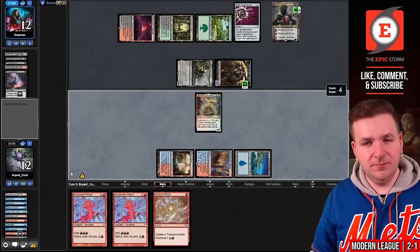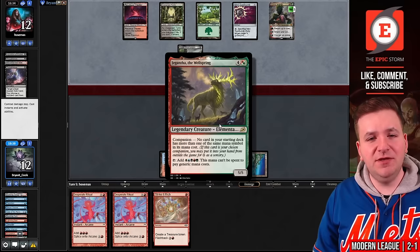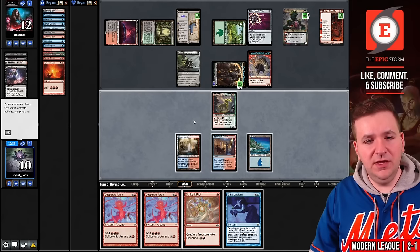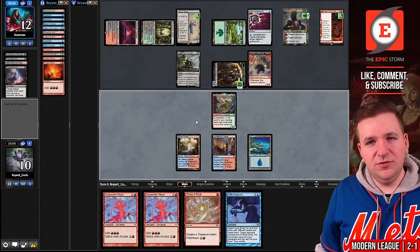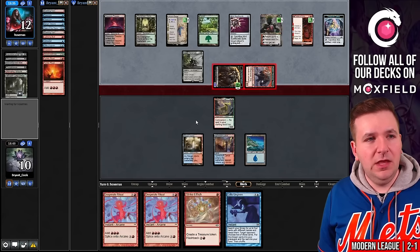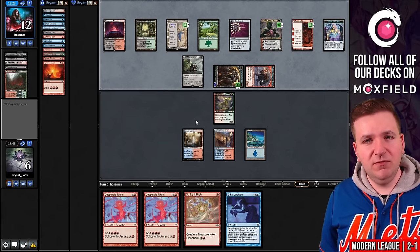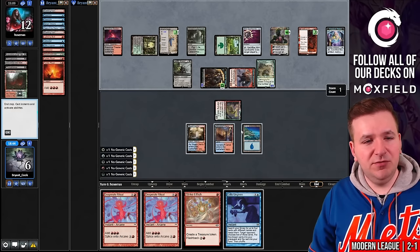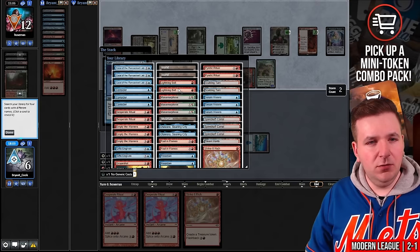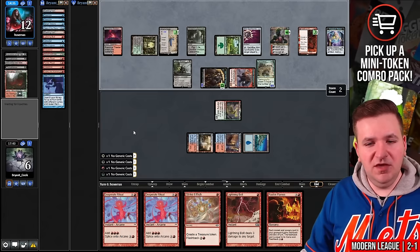Our opponent uses Ren on Verdant Catacombs. I attack for two and don't block — blocking means Gigantamaw dies to Lightning Bolt. Fable of the Mirror Breaker into Urza's Saga with two cards in hand. We find Gifts Ungiven and just pass. They discard two lands to Fable, return Verdant Catacombs, and play Tarmogoyf. On end step, we make mana with Gigantamaw and cast Gifts Ungiven. We have to find a win through Nihil Spellbomb. Lightning Bolt, Empty the Warrens, Grapeshot, Past in Flames — they gave me Bolt and Past in Flames. We draw Empty the Warrens — that's actually huge.